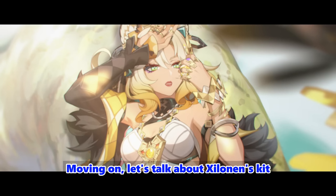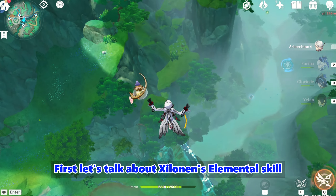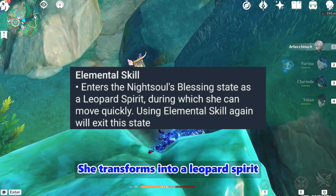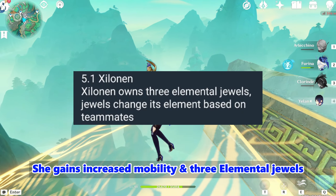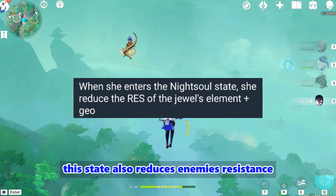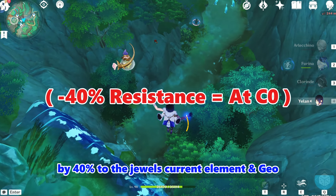Let's talk about Xylanin's elemental skill, Night Sal's Blessing. When you use her elemental skill, she transforms into a Leopard Spirit. During this time, she gains increased mobility and three elemental jewels, which change colors according to her teammates' elements. This state also reduces enemies' resistance by 40% to the jewel's current element and geo.